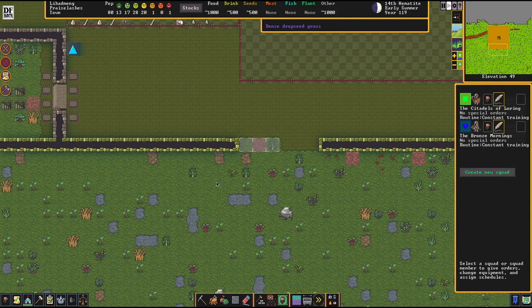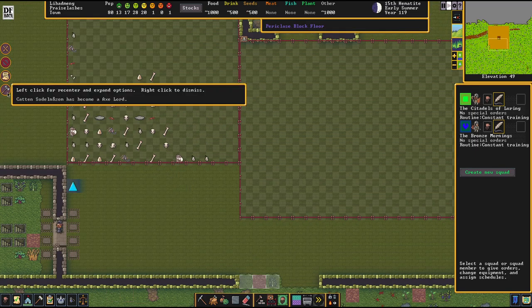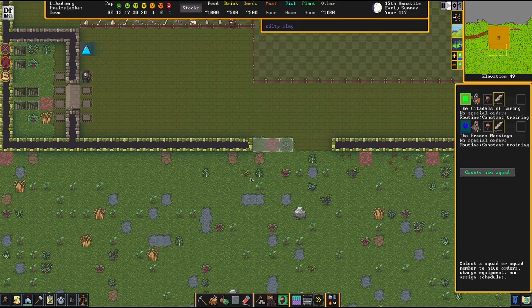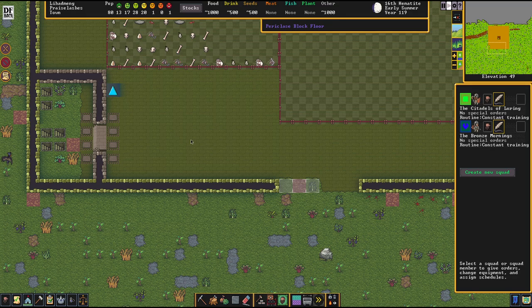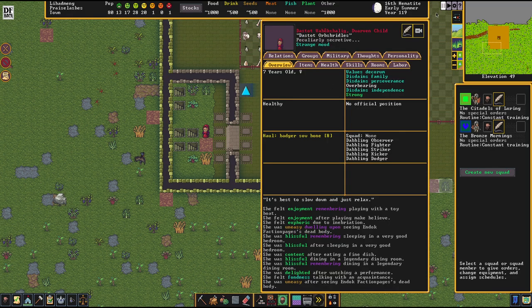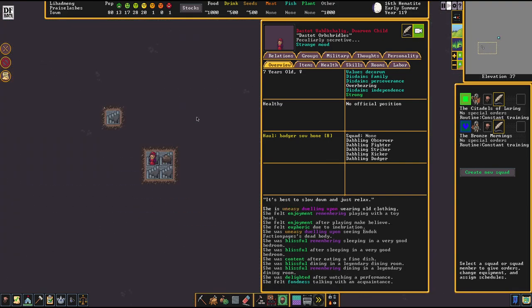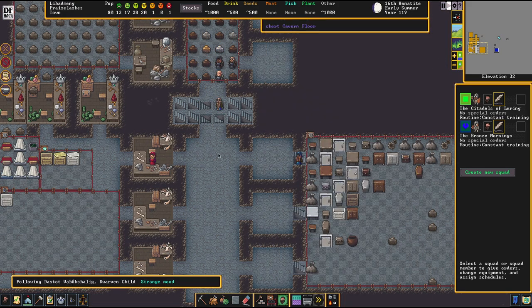Hello everybody and welcome back to episode 9 of the third season of the Savage Lands. Praise Lashes is a wonderful fortress. We have a lot of wonderful things to do today. I really took quite some time between this and the last episode to think about things I want to see improved or changed. I checked out the staircases and connections and all manner of different things.